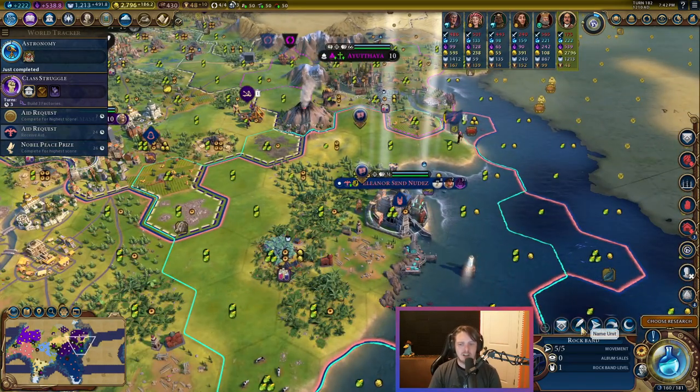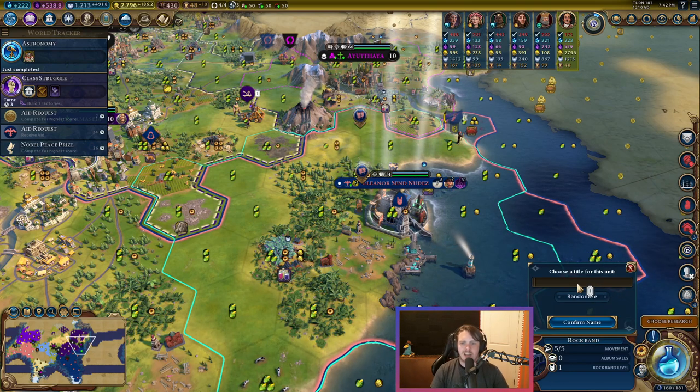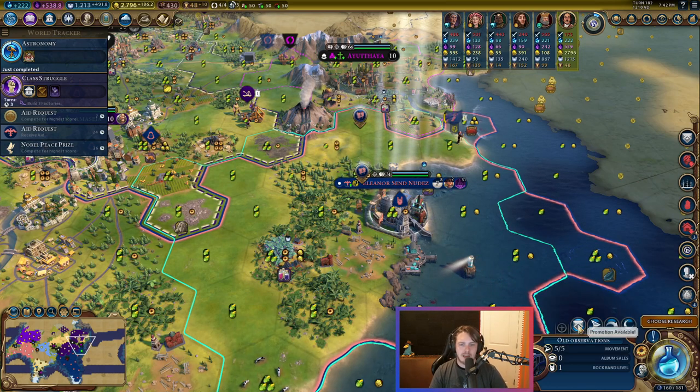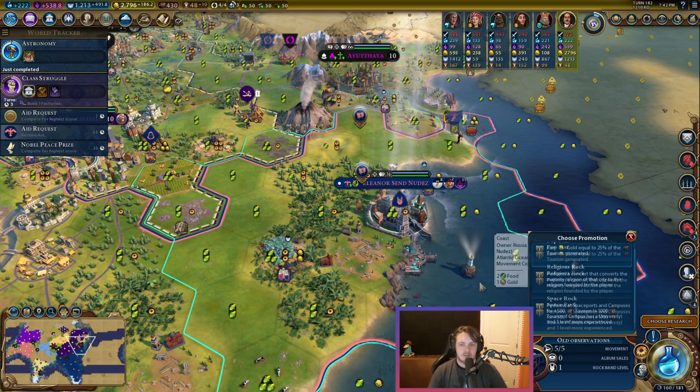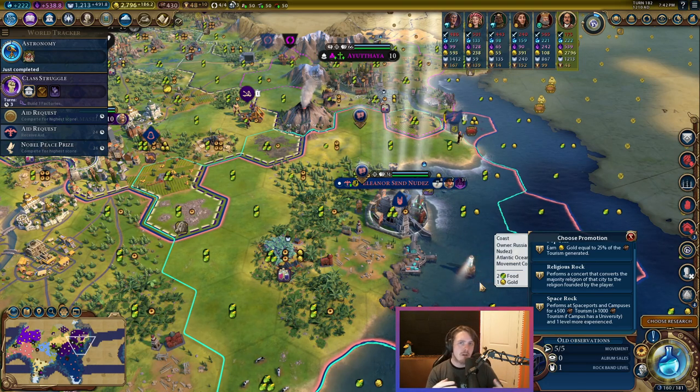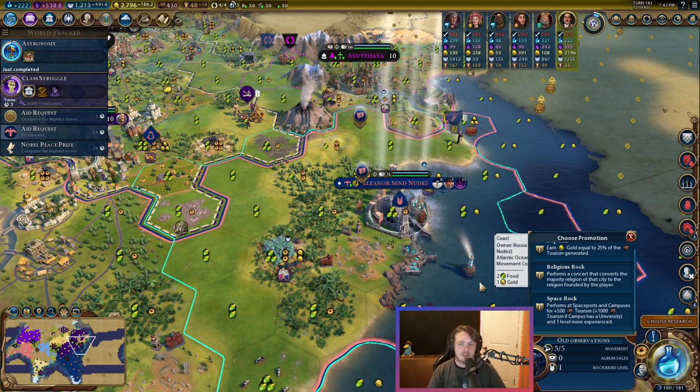It is worth noting that you can have multiple rock bands. The only limit to the amount of rock bands you can have on the map is your faith — the game doesn't limit you in any other way. Once we have a rock band, you can click the name unit thing. I name mine after people that subscribe during the Twitch stream. You have to select a promotion as well.